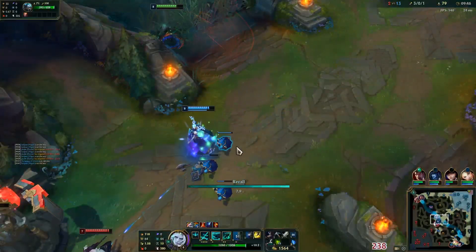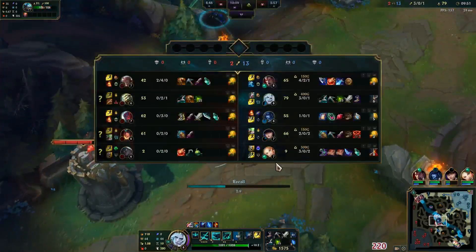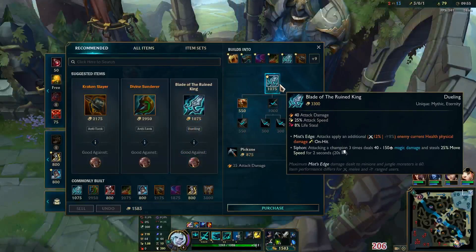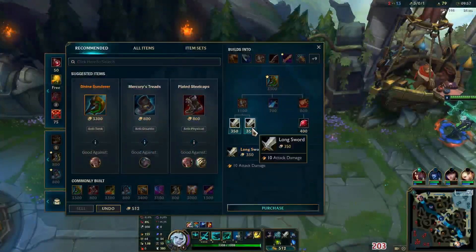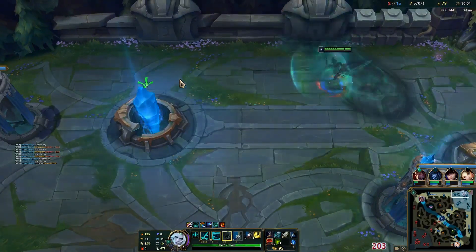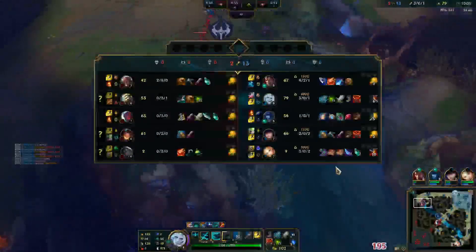I don't particularly want to fight Yi right now even though I have a two-level lead — I haven't based yet and I have a lot of gold to spend. Let's look for the base. I could have stayed around there longer, but Yone is going to wise up to that skirmish sooner or later and stop it, and I don't want to waste any time. My Darius is probably dead here.